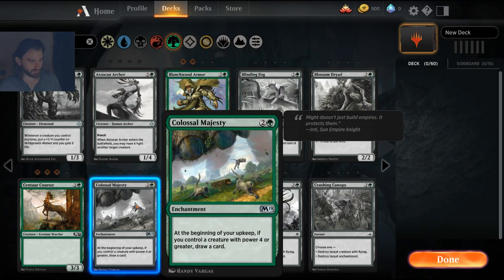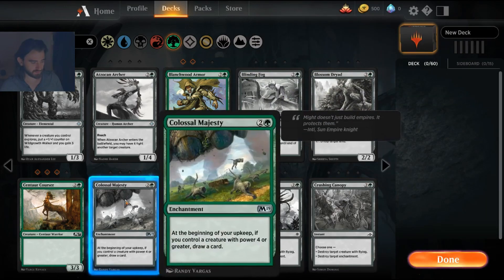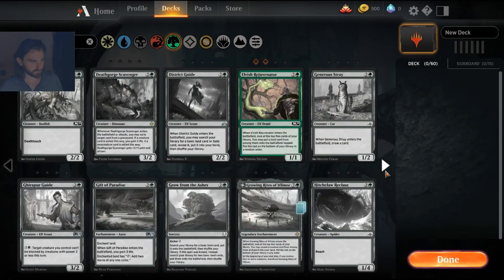Colossal Majesty is aggressively costed at three mana — I would have expected it to be four or in the rare slot, but luckily they put it in the uncommon slot. There are a lot of creatures in green powerful enough to trigger it, though unfortunately many of those are rare. It can work in some decks — probably not as a four-of, maybe one to three copies. It's a fun card and I'm really happy they put it in the uncommon slot.